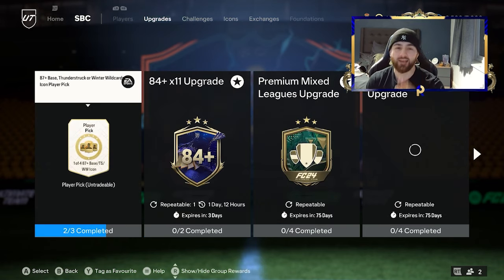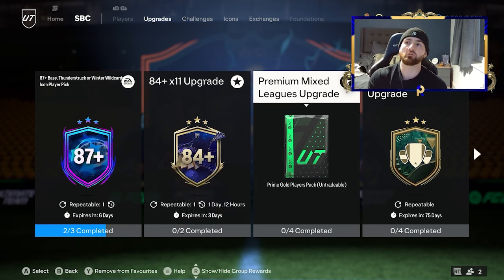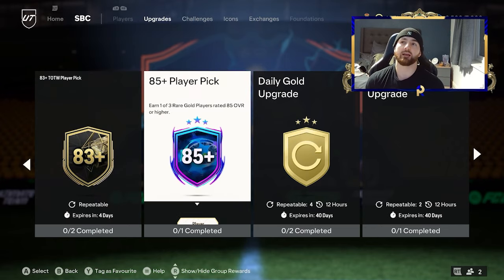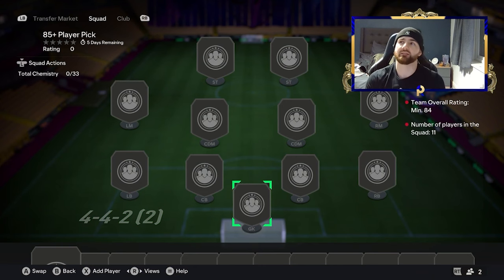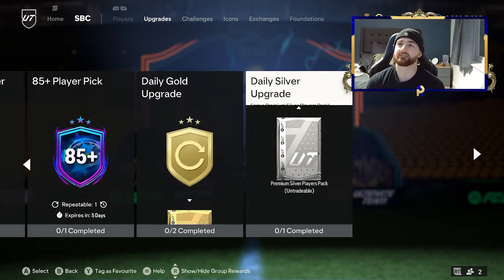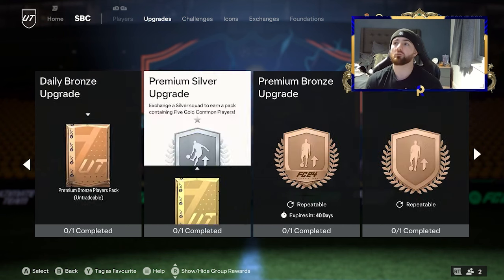There are a few upgrades you're going to need, and we can start from the bottom and do this for free if you invest a little time. The mixed league upgrades can help when you are doing any kind of crafting. The 85 player pick unfortunately probably isn't going to help you - it is a gamble because you can put in a lot of 84s and potentially get out an 88 or 89, or a big inform, but it's a very very low chance. The SBCs you need to complete are going to be the daily SBCs: your gold, your silver, and your bronze, because they're very limited to complete.